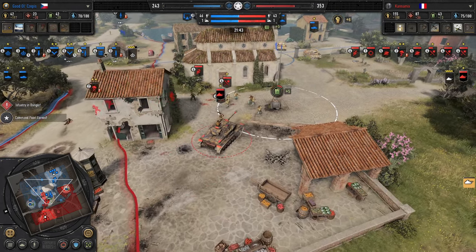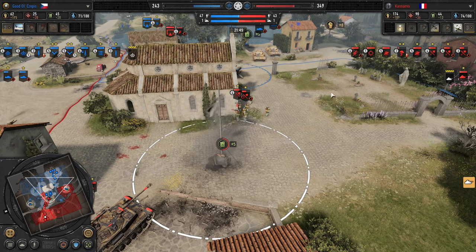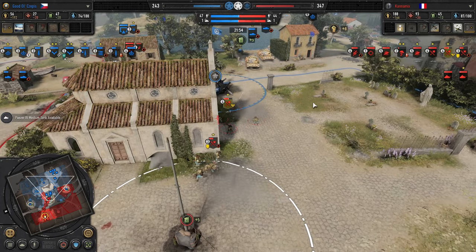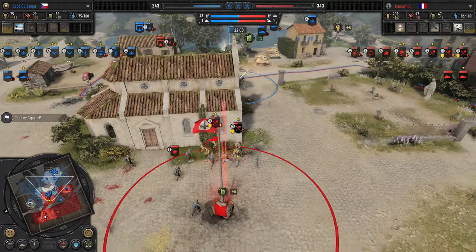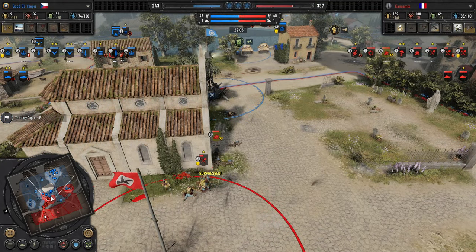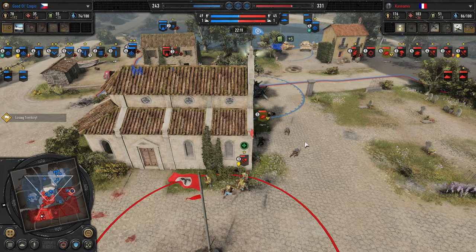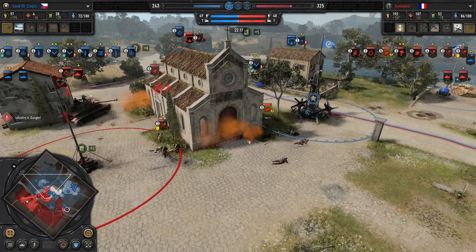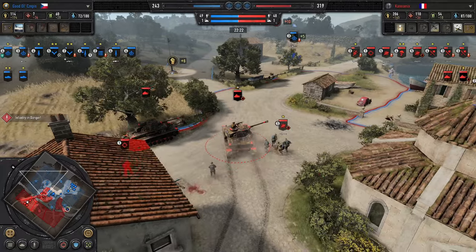Kanemix is going for the infantry reserves passive upgrade to reduce his manpower bleed. Second Panzer IV hits the field. Cepes is kiting the Fallschirm Pioneers with the Crusaders and using the Vickers to suppress them as they advance. Jaeger Shreks now in place. Vickers doing some damage to the Stoss Troop — I think they'll win this engagement. Artillery now coming in — Werfer artillery on the church. Stoss Troop forced to back up.